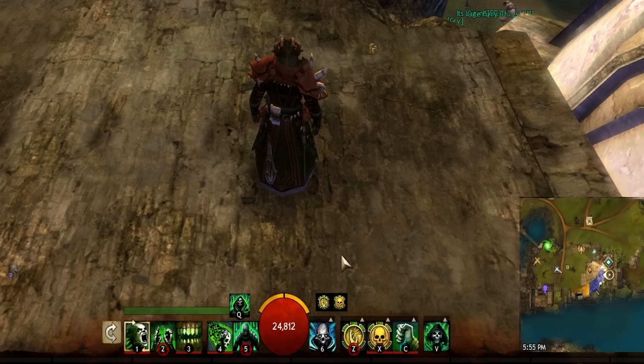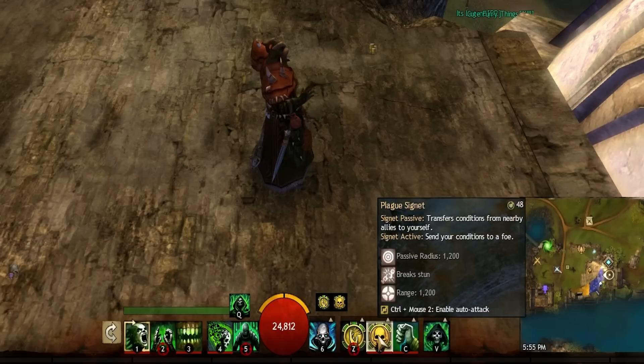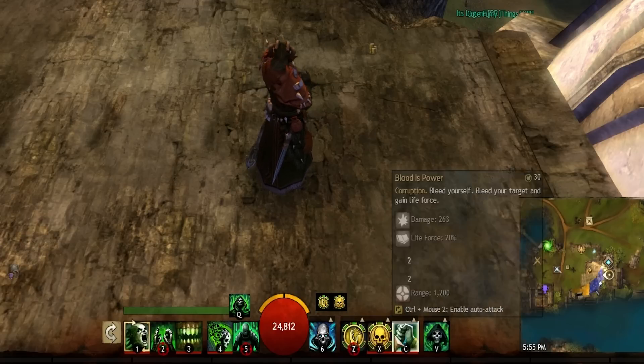Beyond these two abilities, there are two sets to choose from. You can build more for dueling if you plan on being a point defender. In this case, pick up Plague Signet and Blood is Power.